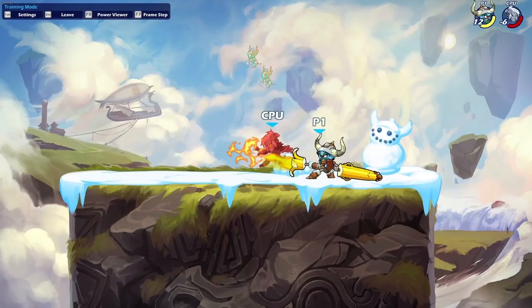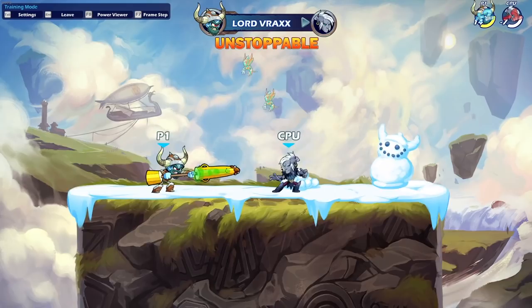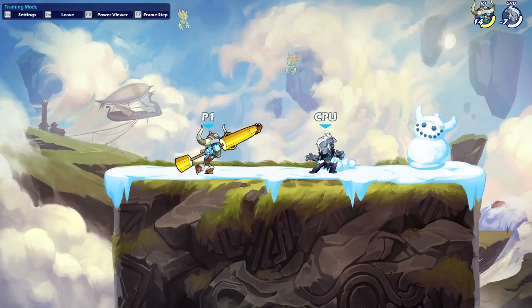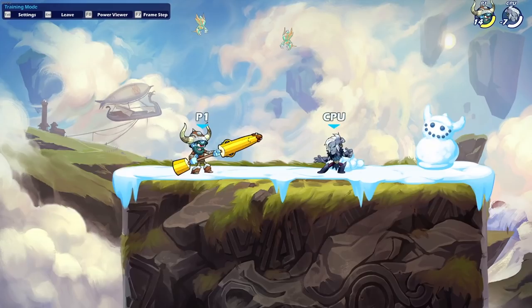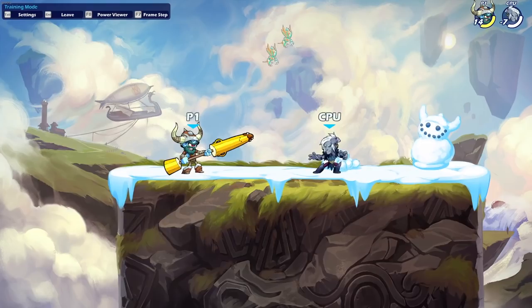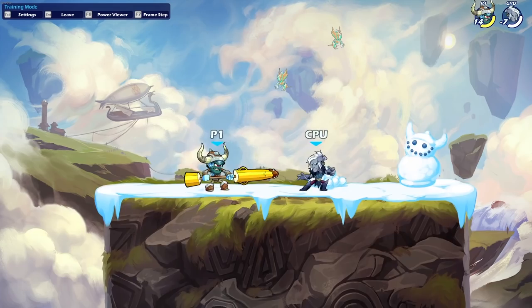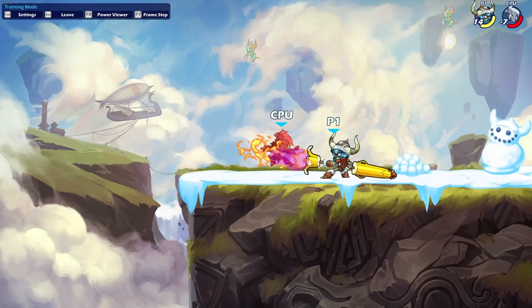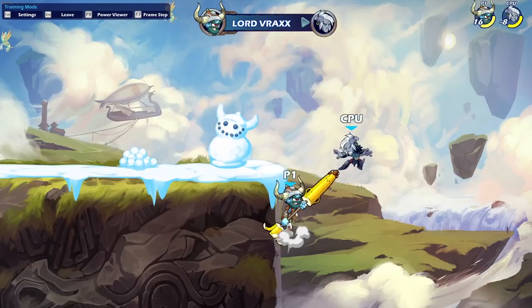The number one counterplay against Endlight a lot of the time is not to try and counterplay it directly. Instead of trying to punish the Endlight, try and punish what they do afterwards. Maybe they Endlight and then instantly Down Light — instead of thinking 'I need to punish this Endlight,' think 'I need to punish the Down Light they do after.' Maybe they spot dodge, maybe they jump — you'll get a good idea of what they're going to do based on how they've played earlier in the match, conditioning, or the meta.